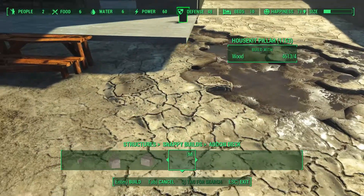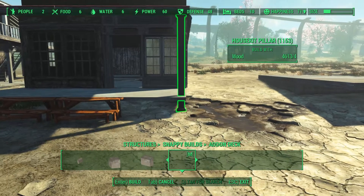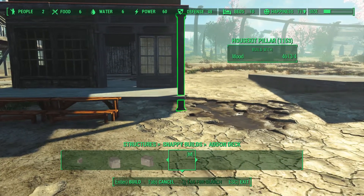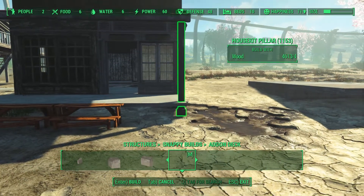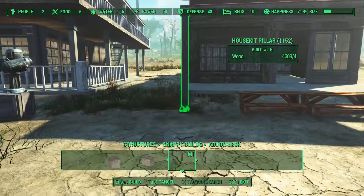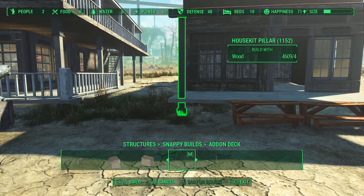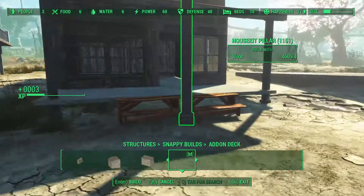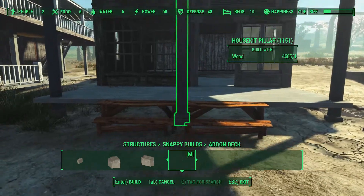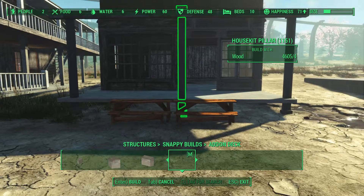I tried a whole bunch of different pillars and supports for holding up the roof using Snappy Housekit pillars, and I ended up with these — they fit the rest of the build really well. I also tried having one in the center, but I discarded that idea rather quickly.